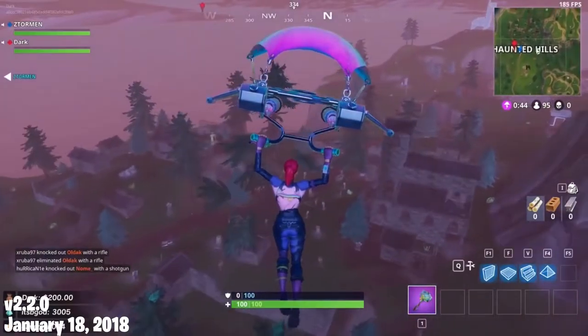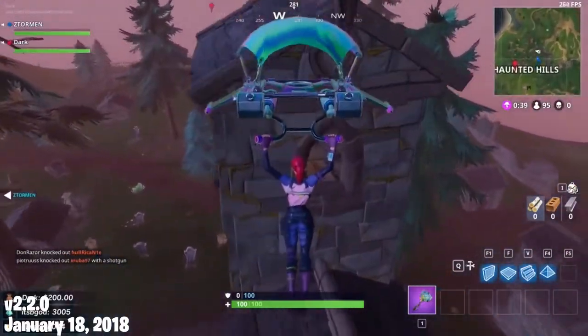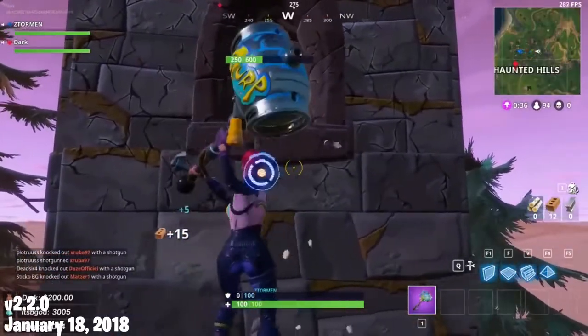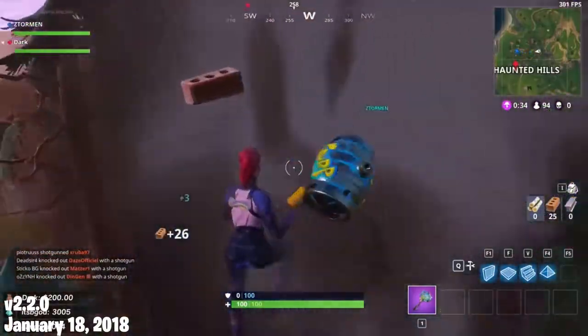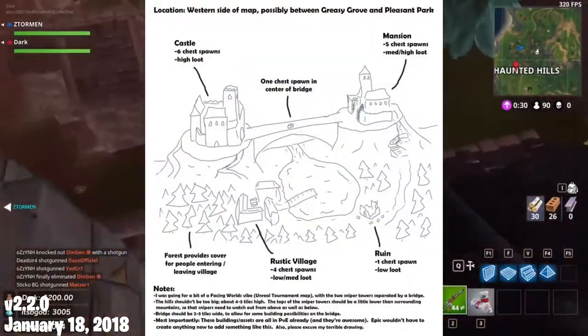Haunted Hills was added west of Pleasant Park — a pretty cool spooky location with a large church and graveyard. The downside was that it was pretty hidden away behind two massive mountains, but it was a unique location nonetheless. It was also a community-made concept, which is pretty cool.